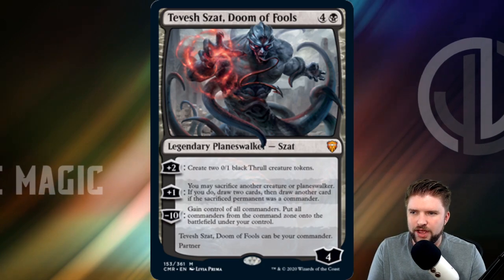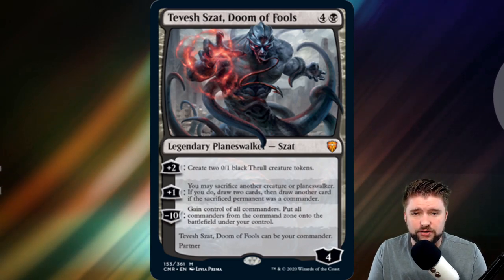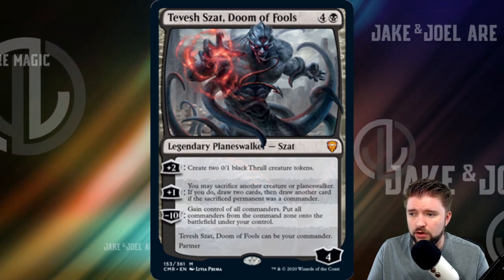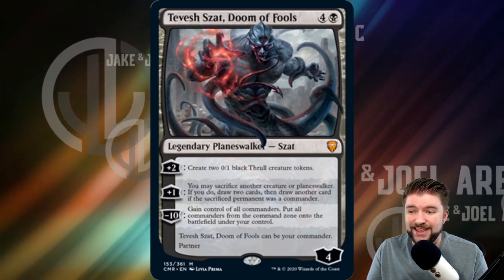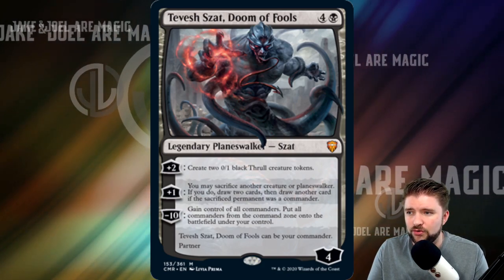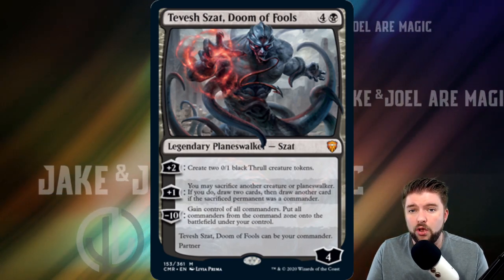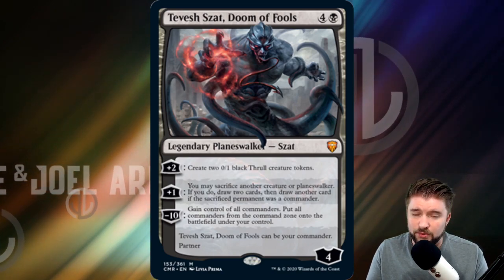Tevish Zat, Doom of Fools — a partner commander. One black, four other for four loyalty. Plus two: create two 0/1 black thrall creature tokens, so we've got this ability on a planeswalker to create very sacrificeable creatures and we can get a lot of value out of that. Plus one, that middle ability: you may sacrifice another creature or planeswalker. If you do, draw two cards, then draw another card if the sacrificed permanent was a commander. And then minus ten: gain control of all commanders. Put all commanders from the command zone onto the battlefield under your control. Tevish Zat dies to this. We're bringing all commanders back onto our side. We can then use Tevish to sacrifice another player's commander to draw three cards, or we can sacrifice our partner in a pinch, and we're also just easily creating two 0/1s that we can get a lot of value out of.